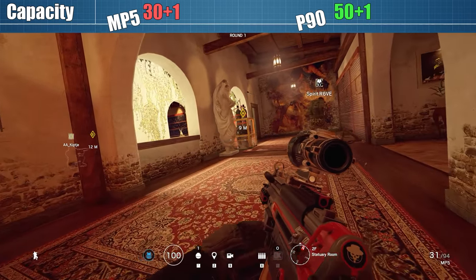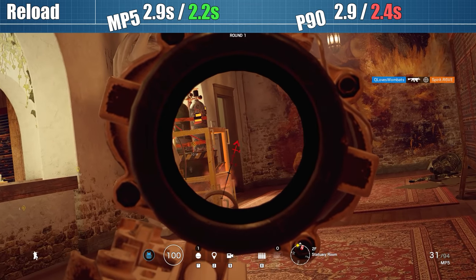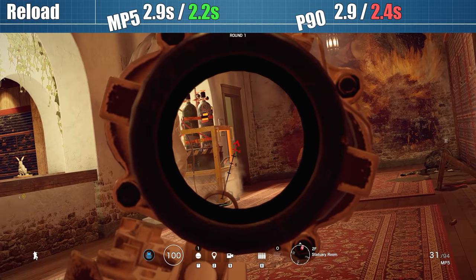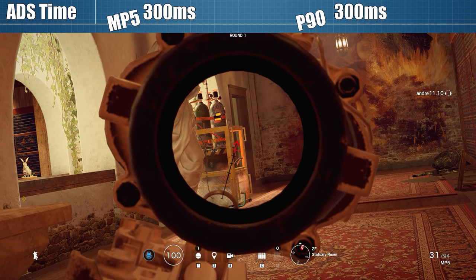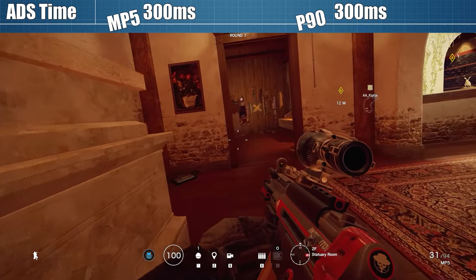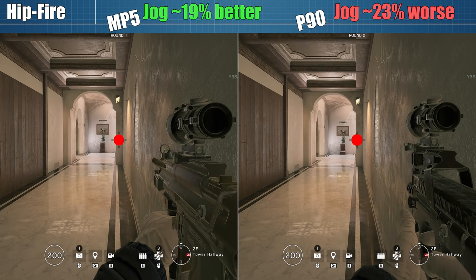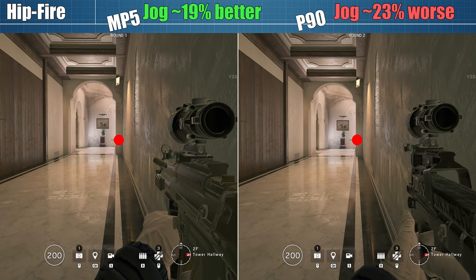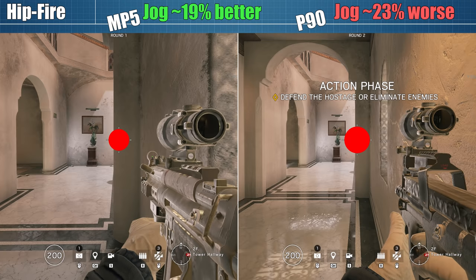In terms of capacity, the P90 comes with a significant advantage, and the reload time is only slightly longer for tactical reloads, so that round goes to the P90 as well. ADS time for both guns is the standard 300ms we see for all SMGs — and yes, even Kaid's disappointing AUG A3 has been fixed to adhere to this rule now. Hipfire differences between the two guns are negligible for prone, kneeling, and standing still — the MP5 is better by a couple of pixels on average, which is virtually meaningless. Once you start moving though, the P90's hipfire spread becomes a little worse.